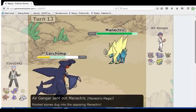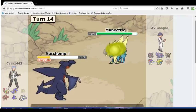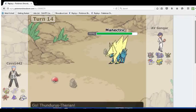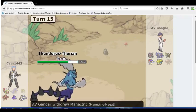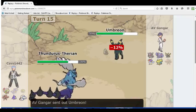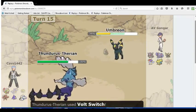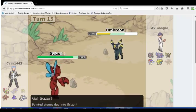Manectric and Keldeo are my two win conditions right here, so I'm just going to go Manectric and I'm able to get rid of the Garchomp. Thunderous comes in, and I still have Umbreon in the back, so that's exactly what I'm going to go for as he goes for the Volt Switch — which is okay, because that's just racking up Stealth Rock damage on the Thunderous as it comes in.